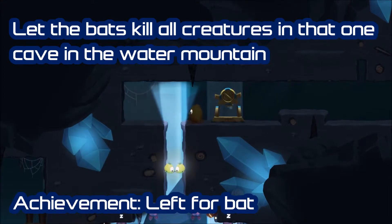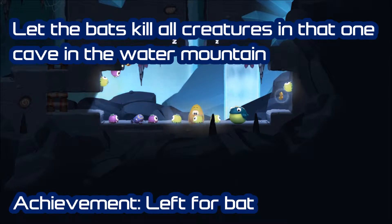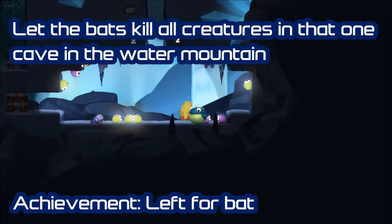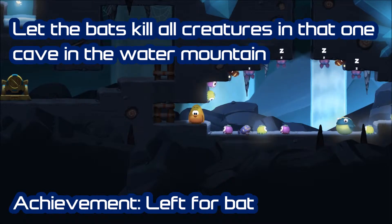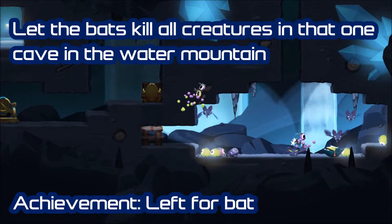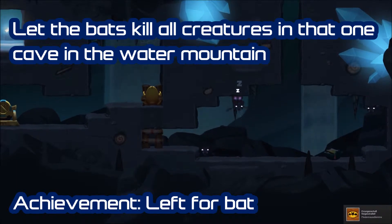So first, push both berries down here. You see a huge cave with some bats and many, many animals. What you must do is call the bats and then run away. And here it is — Left for bad.